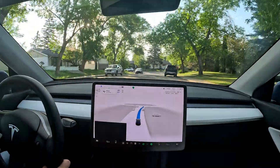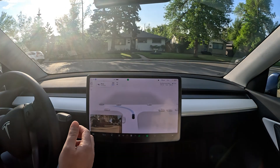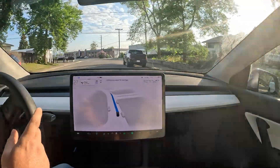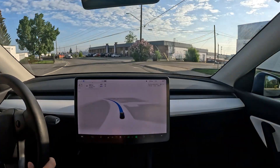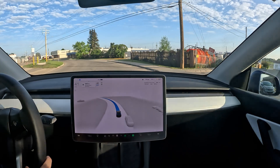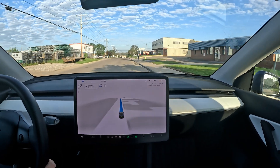Going up the hill there's a yield sign — it's notorious for stopping way back and then checking for one second before punching it. It didn't really punch it this time though — in 3.6 it really punches it, and if there's opposing traffic at that point you're probably going to get into an accident. It should really creep forward slowly for that intersection.